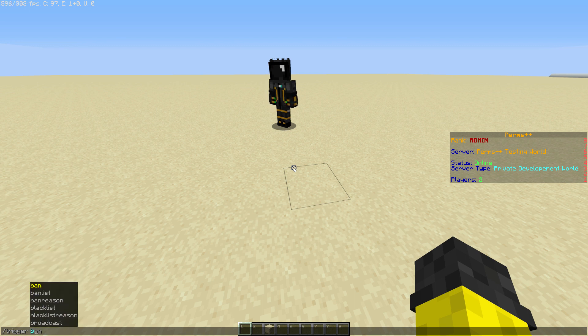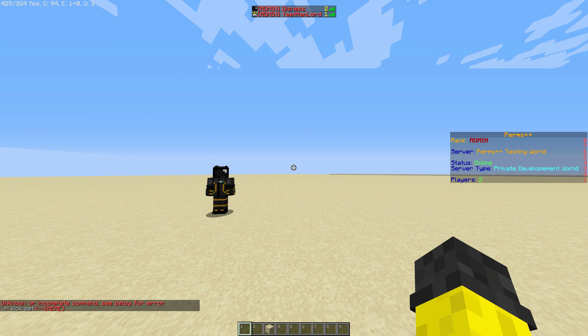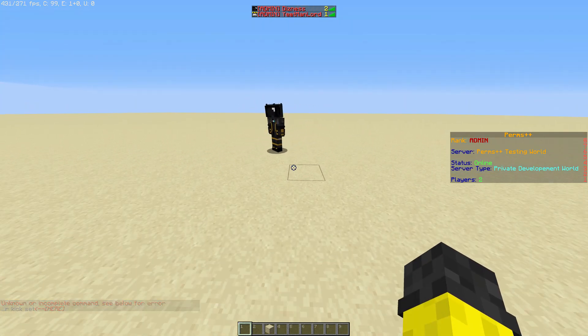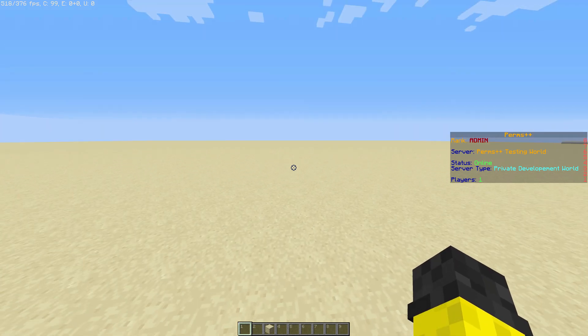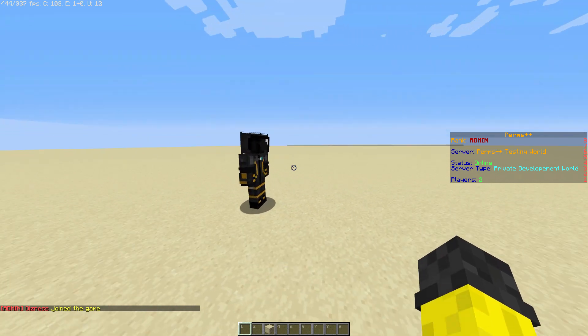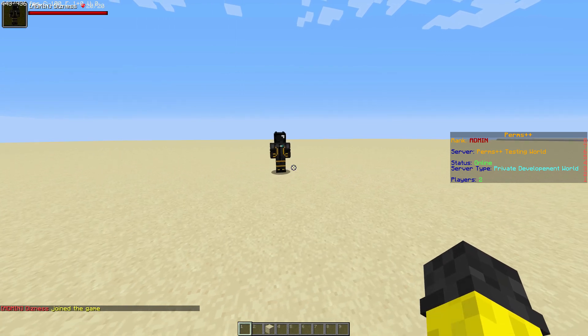So I'm going to do kick for example. I'm going to do set, then what you're going to set it to is the player ID. Your player ID is the number next to your name tag at the top of the screen - so for example, two. That will kick the alt account right there, then log back in.